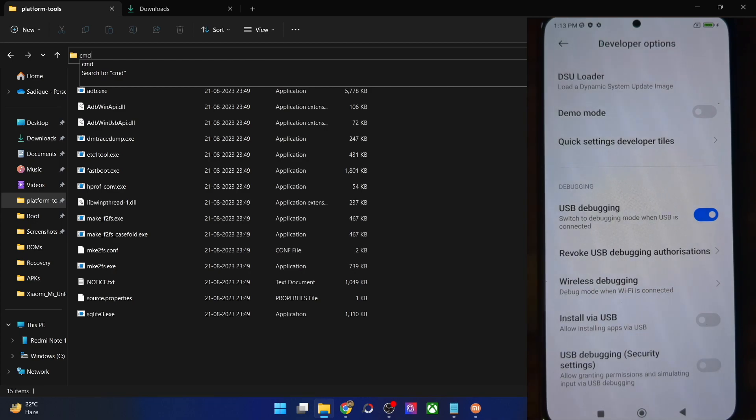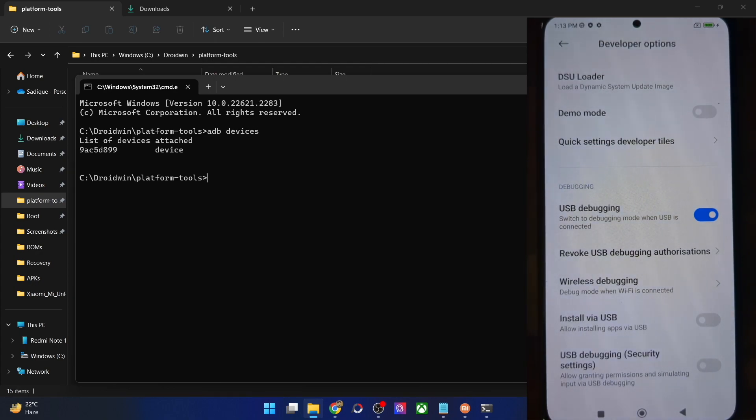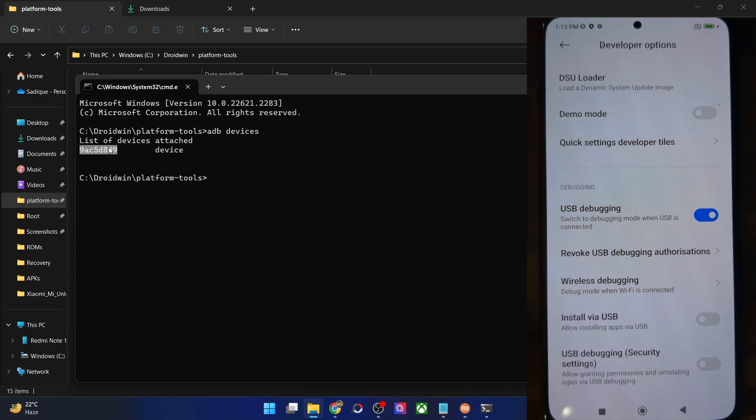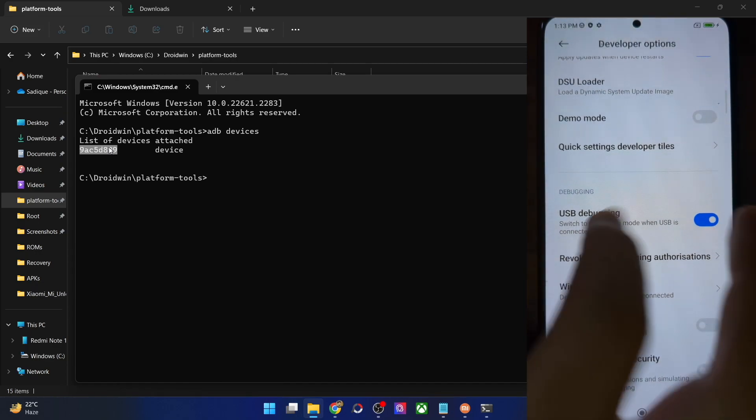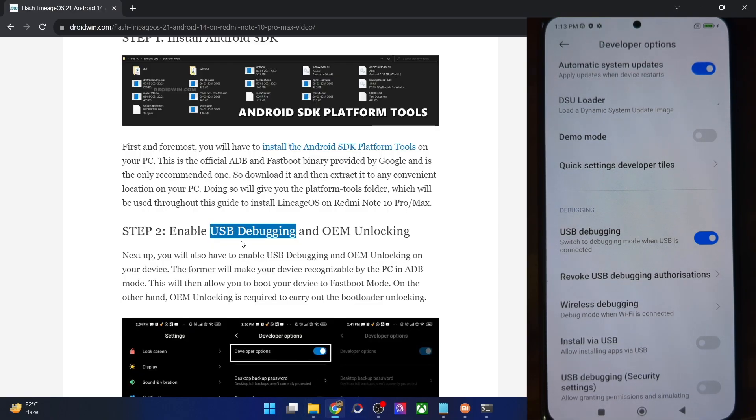Now let's verify the debugging connection. Go to the Platform Tools folder, click the address bar, type 'cmd' and hit Enter to launch Command Prompt inside Platform Tools. Type 'adb devices' and make sure you're getting a serial ID. If not, unplug and replug your phone, disable and re-enable USB debugging, tap 'Revoke USB debugging', use the official cable, and use the USB 2.0 port on your PC.